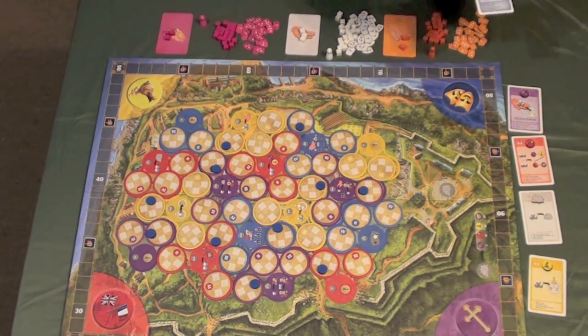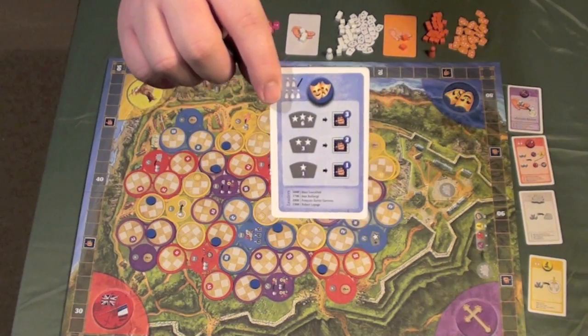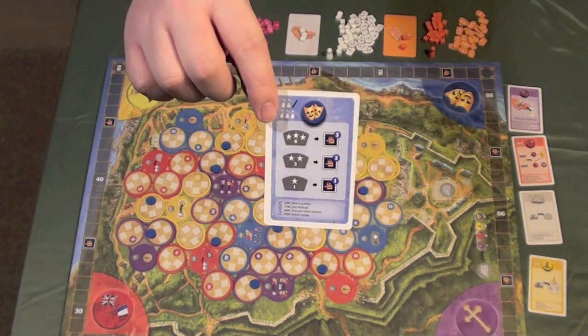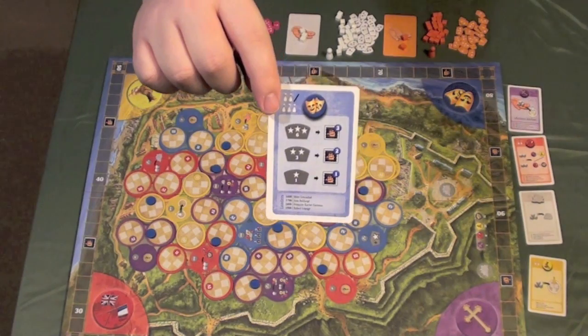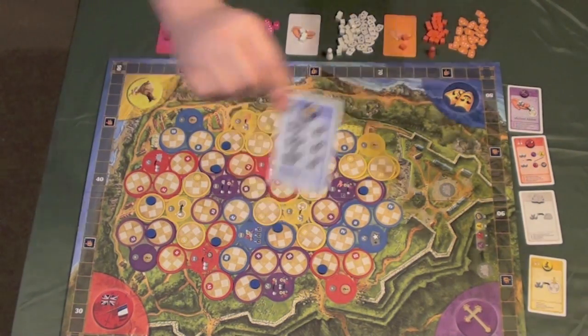There are also leader cards — they look like this. These are only included in the slightly more advanced version of the game, not in the family version. As an action on your turn, you'll be able to take one of these in order to get some type of special bonus for the remainder of the round.